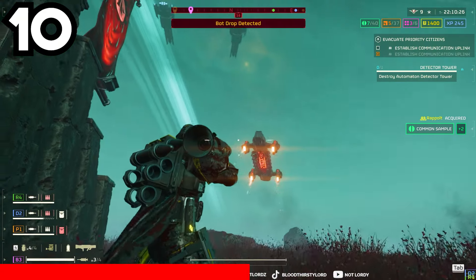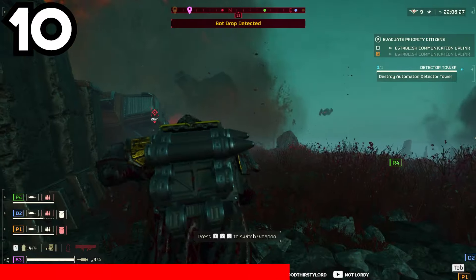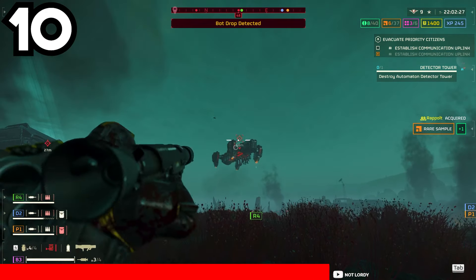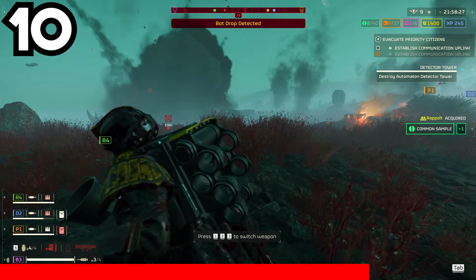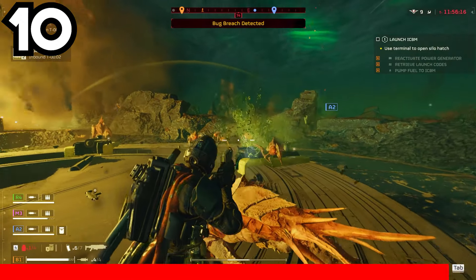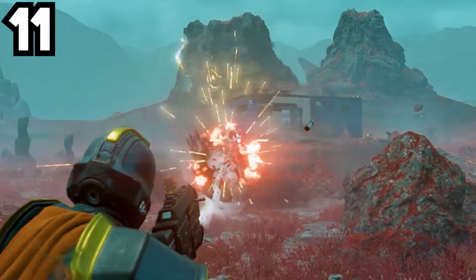A great example is using a recoilless rifle and missile launcher — your teammate can control the backpack and load the missiles while you shoot. By crouching, you can adjust your aim efficiently and hit the weak spot of a dropship coming in. Hitting that weak spot mid-flight makes all the enemies it was carrying redundant.